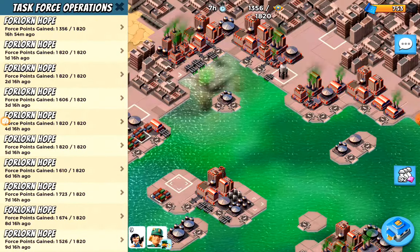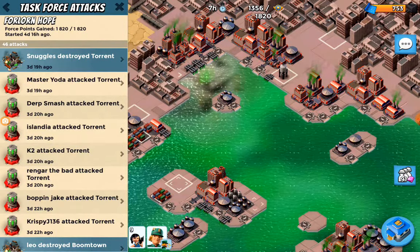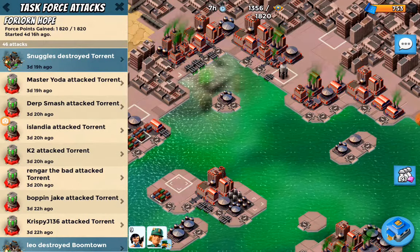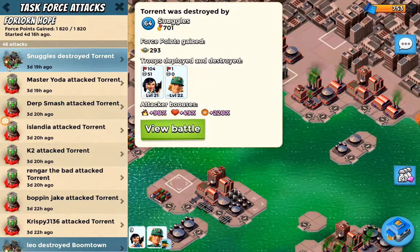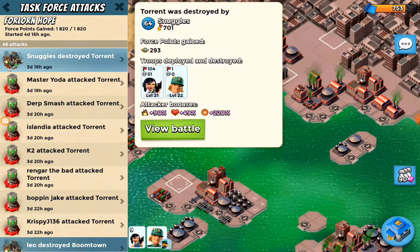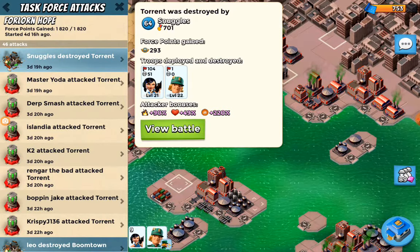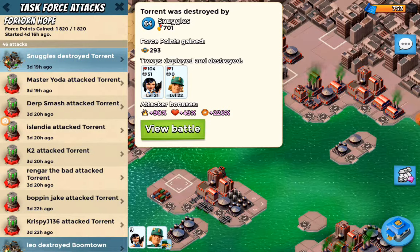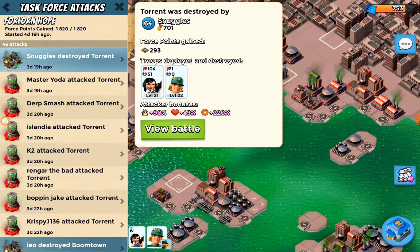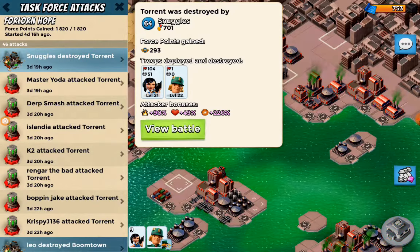This is Forlorn Hope from just over four days ago - we completed it. I'd like to kick off with yours truly here. Snuggles came in at the last minute - well, not that last minute. I think we still had about two hours to go, just over two hours. But yours truly came in here and finished off Torrent. I was quite pleased with this attack, so let's jump in and have a look.